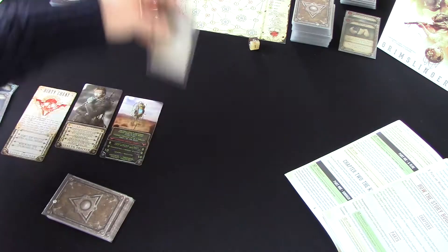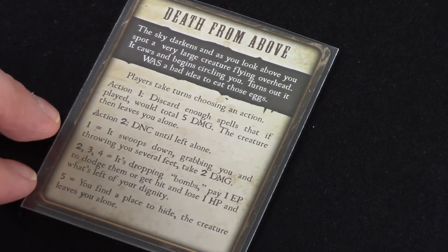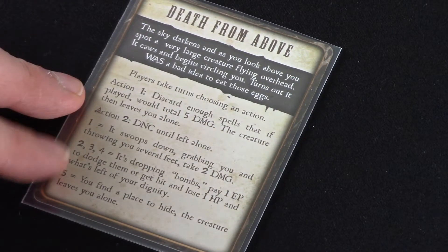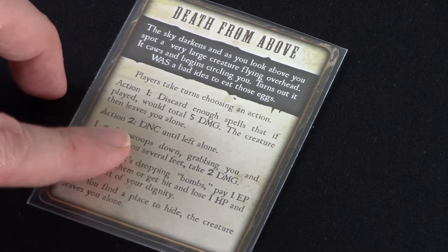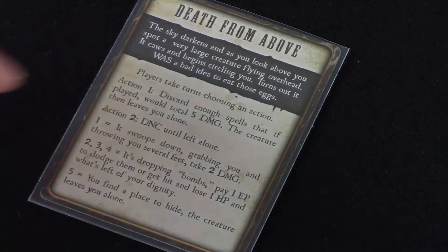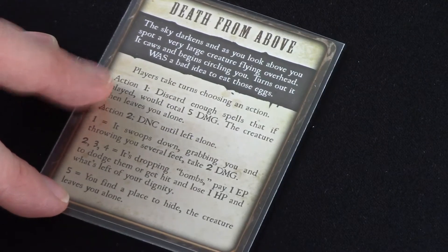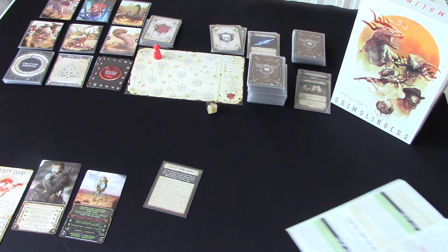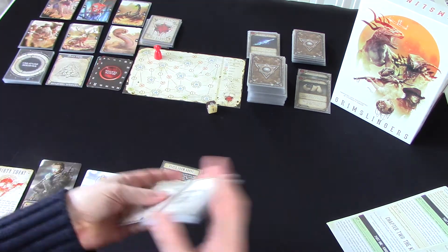Death from Above. The sky darkens and as you look above you spot a very large creature flying overhead. It calls and begins circling you. Turns out it was a bad idea to eat those eggs. Players take turns choosing an action. We've got two options: discard enough spells that total five damage and the creature leaves us alone, or draw numeric cards until left alone — where we take our chances and may get damaged. Let's push our luck and do the draw numeric cards option. I'm not that bothered because I've got a rest node potentially coming up.